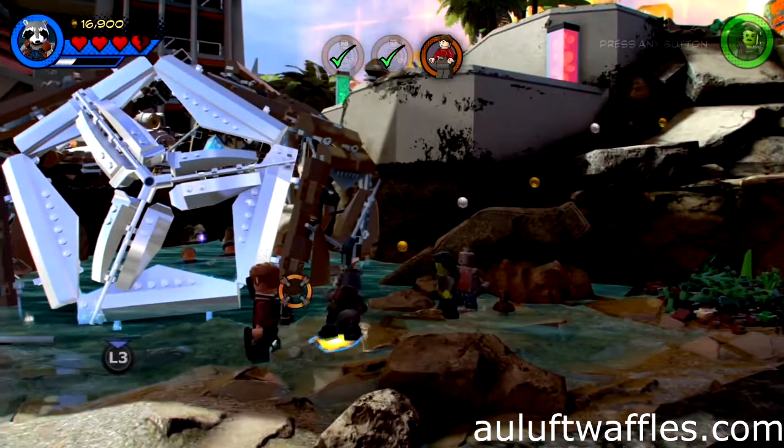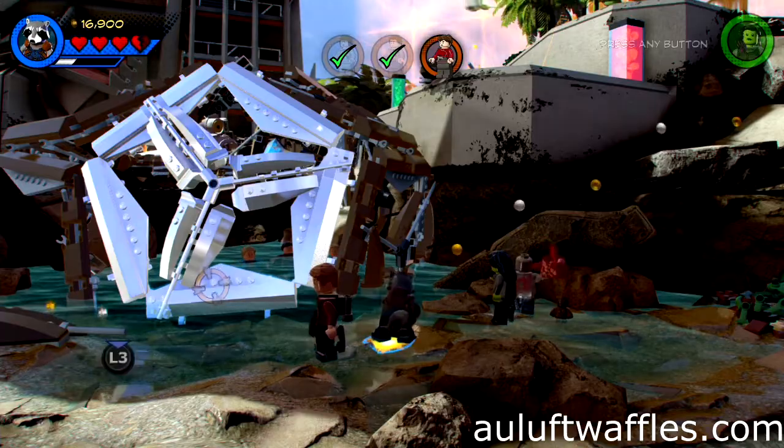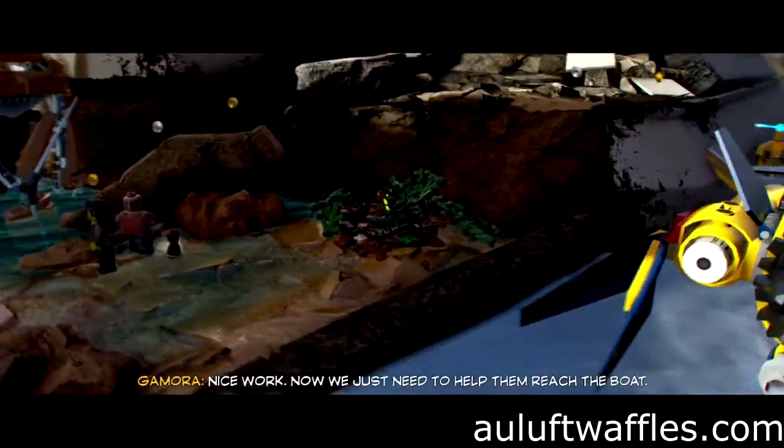To destroy the reinforced metal to save the civilians in the cage in Level 1 of Lego Marvel Super Heroes, use Rocket Raccoon to throw a grenade at the reinforced metal cage.